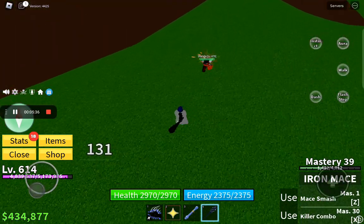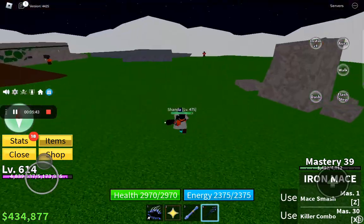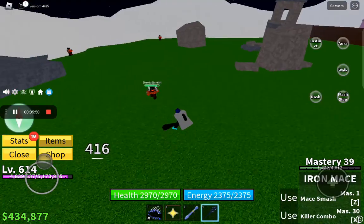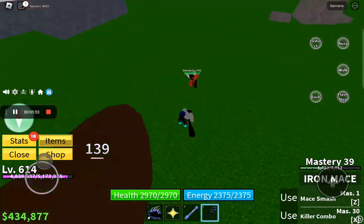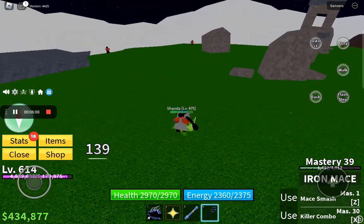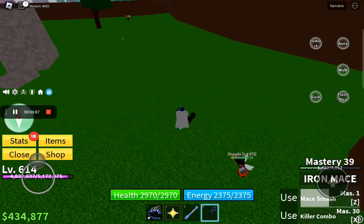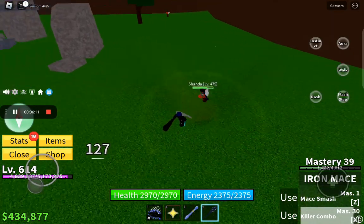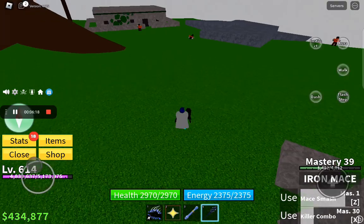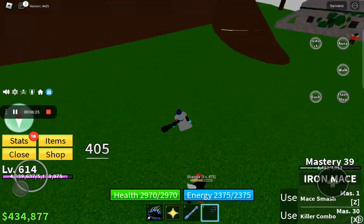Next is the Iron Mace. It doesn't have much range — enemies can kind of easily hit you. But the knockback makes it very hard for enemies to actually reach you. The first move is called Mace Pound, and the second move is Killer Combo, which does okay damage. I will put this in B tier as well — I really like this weapon.